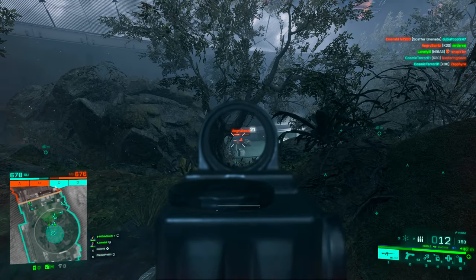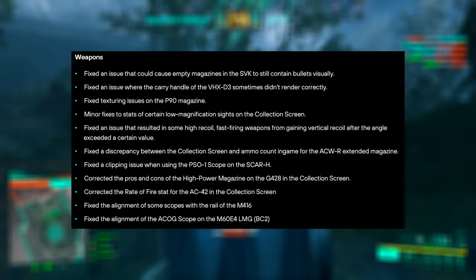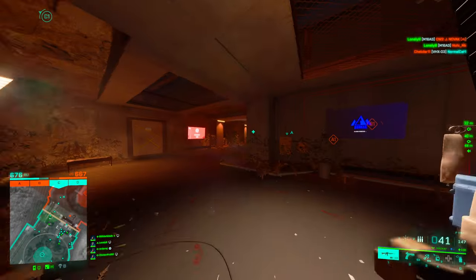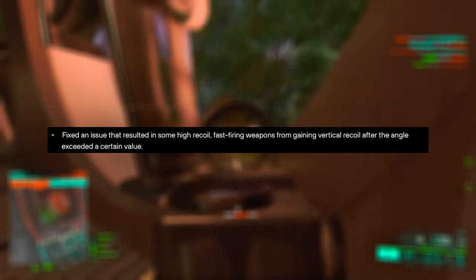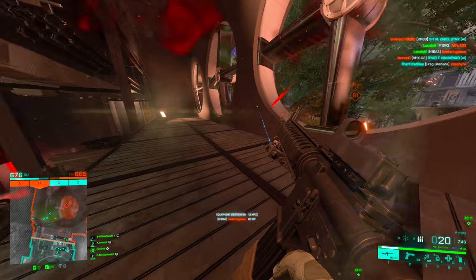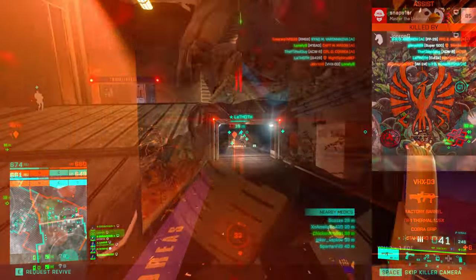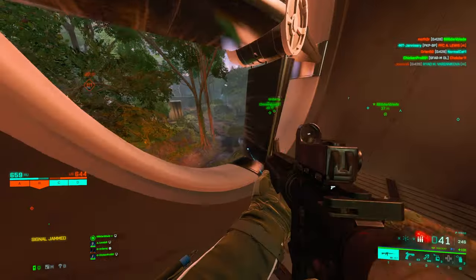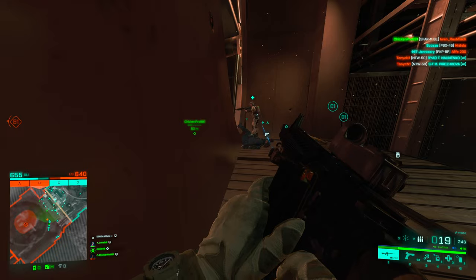They fixed an issue causing an empty magazine on the SVK to still show bullets visually. Fixed the carry handle of the VHX D3's run animations not rendering correctly. And there's a fix for high-recoil fast-firing weapons gaining extra vertical recoil after exceeding a certain angle — so if you didn't control the recoil on something like the K30, after a certain point you'd gain more vertical recoil than intended.